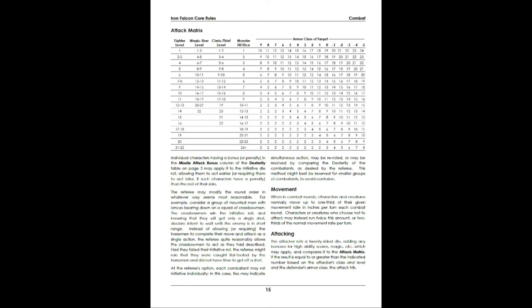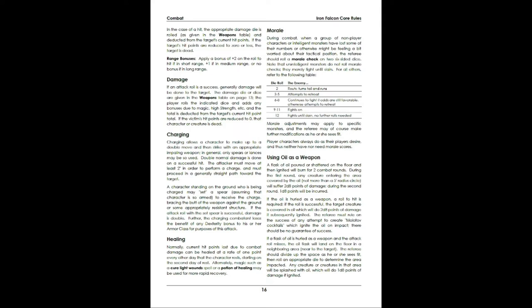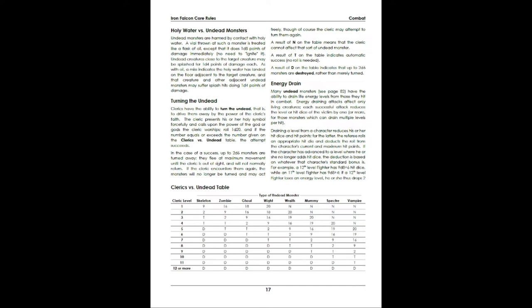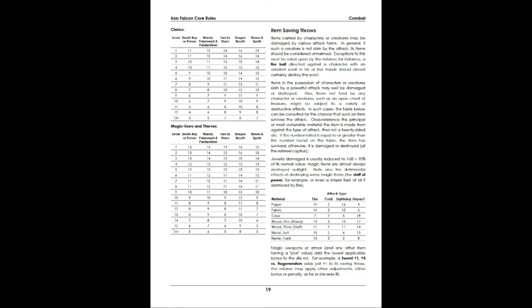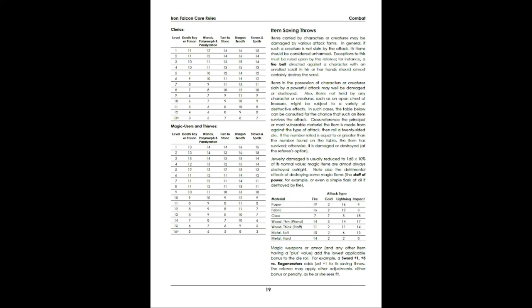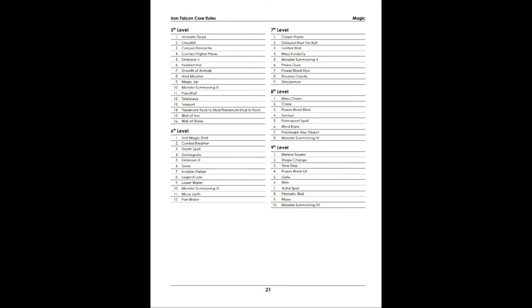All the rules for combat are here: attacking, charging, damage, healing, morale, using oil as a weapon. The Clerics vs. undead table is here. All of this is going to be super familiar for anybody playing old-school. The very standard saving throw matrices for fighters — death ray, wands, turn to stone, dragon breath, and staves and spells — are all here, along with item saving throws. And then we get into our spells.